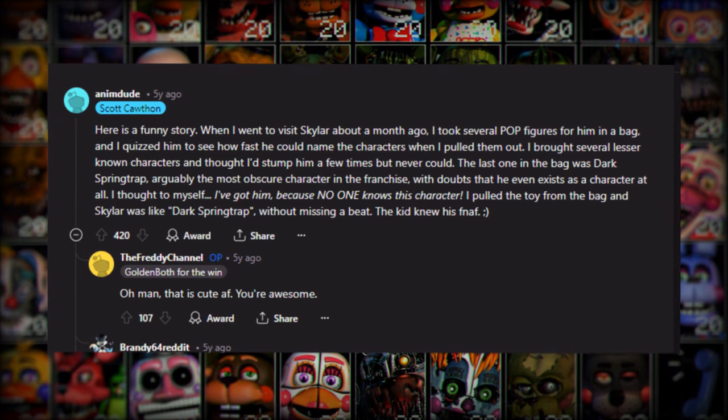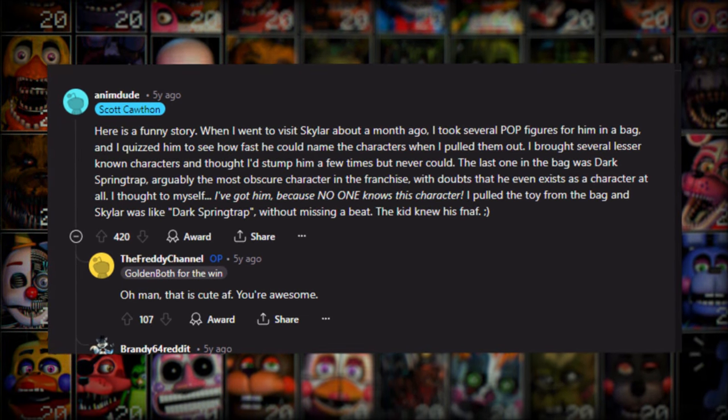In that story, Scott specifically mentions how Dark Springtrap is arguably the most obscure character in the franchise. So to the people who are still typing out a long angry paragraph disagreeing with me — how are you going to disagree with the man who made it? I mean, Scott Cawthon literally made him, so what are you going to do, say he's wrong?